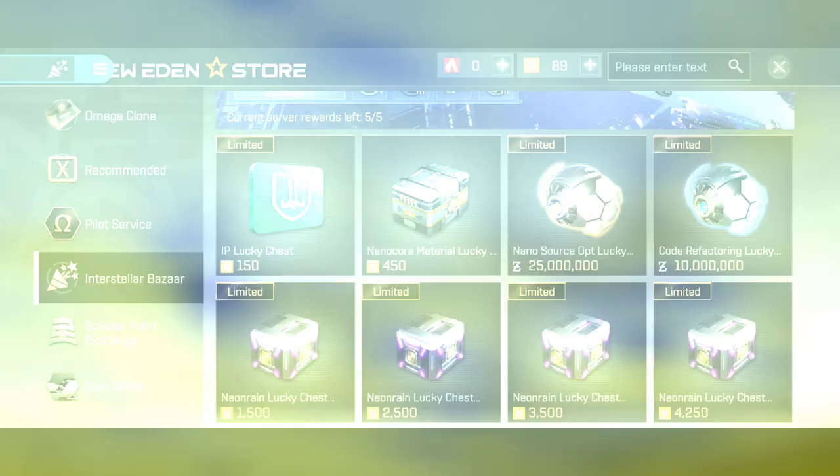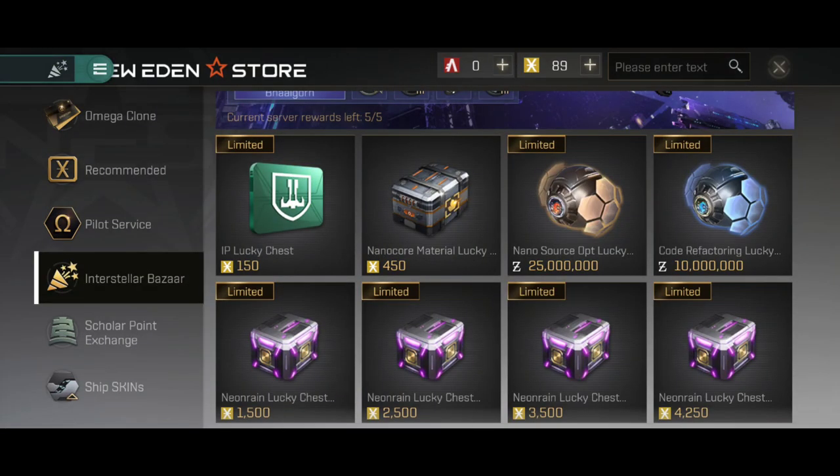It would be different if they were offering that nanocore in the store itself for some kind of astronomical price — at least it would be available without having to burn through entire stockpiles trying to beat out everyone else on the server. Another community complaint about this event is the cost of the boxes, which is insane. If you wanted to get that faction nanocore, it's 4,250 Plex before any discounts. And yes, you can get discounts — they've given every content creator discount coupons to give away, and players who hit milestones in the capital ship building event were also gifted discount codes.